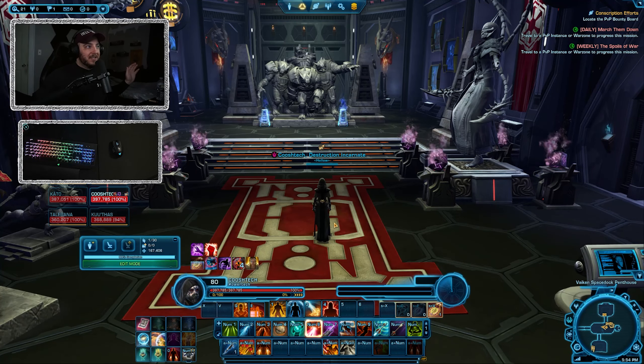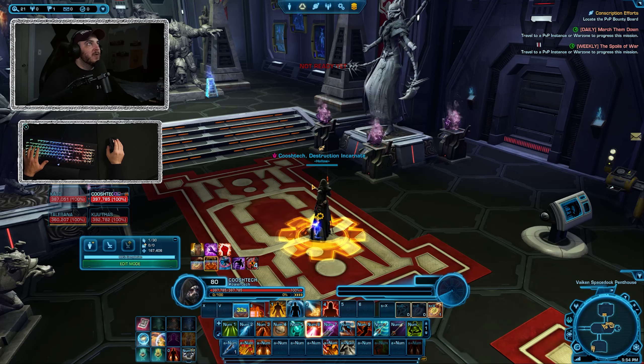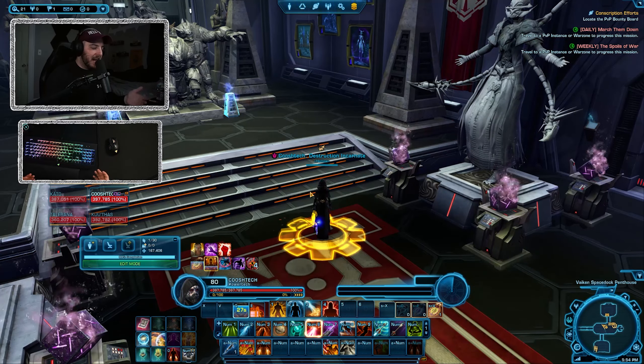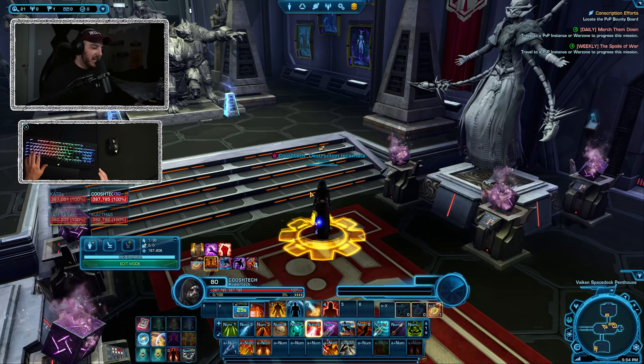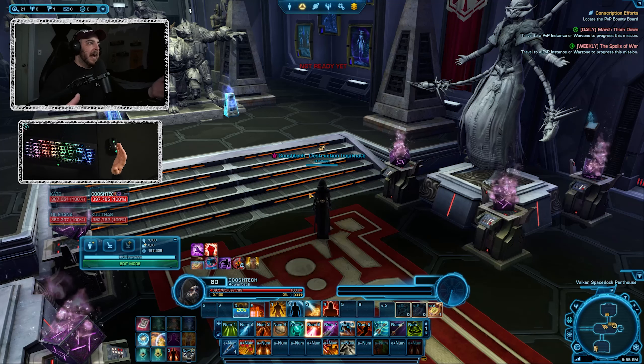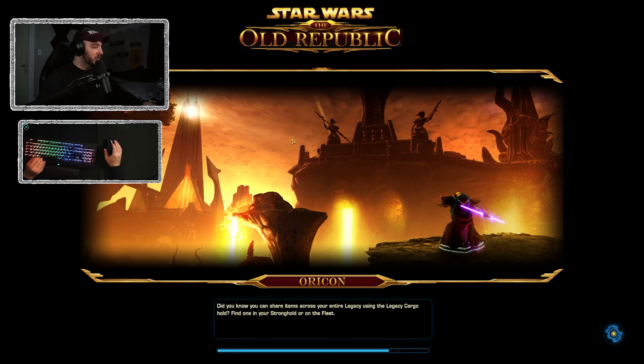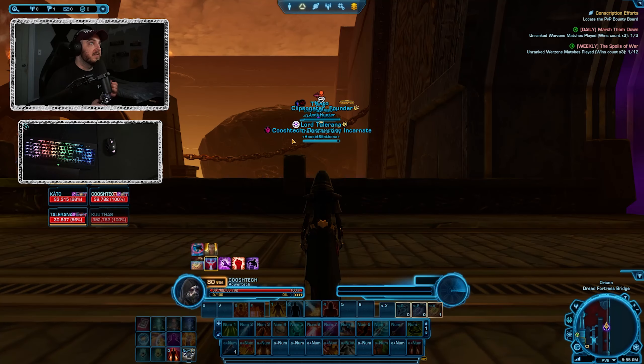Hopefully that doesn't drive anyone insane, but we're doing a NiM Nefra. So we're going to have a great time together and I'm going to be playing AP PT. I keep hitting Q when I put my hand back on the keyboard - it's got to be the size and what I'm used to. Cause every time I rest my hand like where I think the W is, Q. And then I hit Hydros - thank you for the summons, much appreciated.